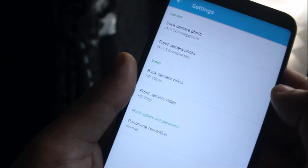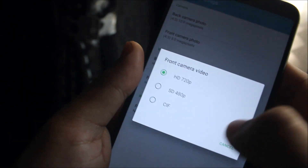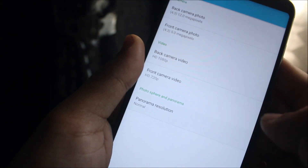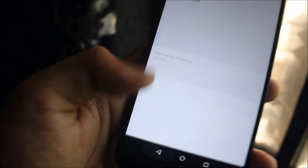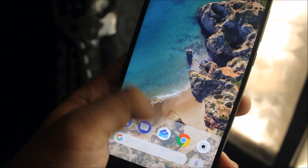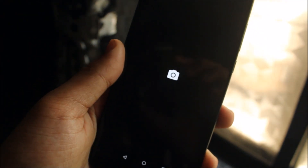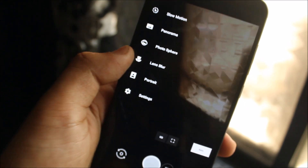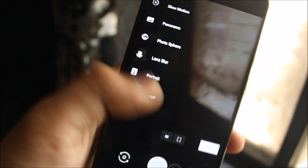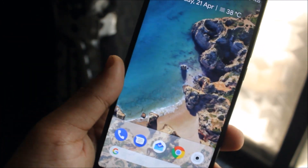In the camera settings, you can see manual exposure options. In resolution and quality, the back camera goes up to 1080p and the front camera to 720p. You can also change the panorama resolution. The Google Camera mod I installed is also working fully — you can use portrait mode as well as lens blur in the latest version. I'll leave all the links for extras in the description below.